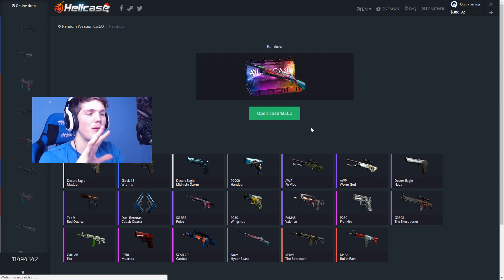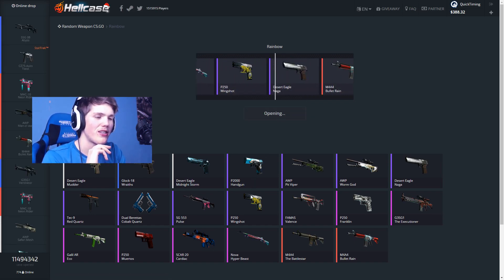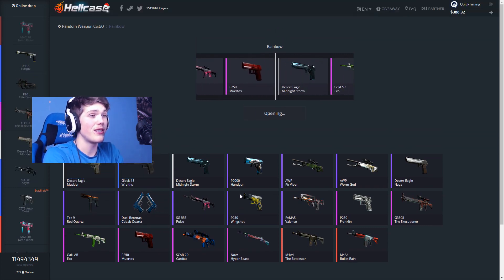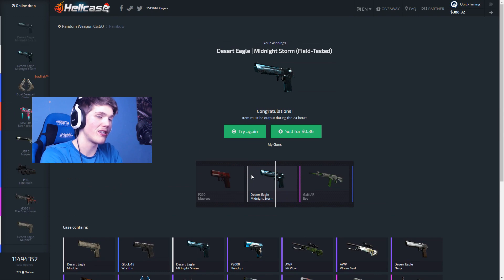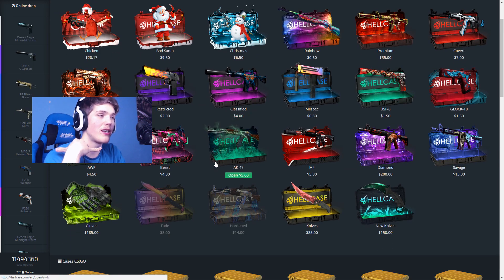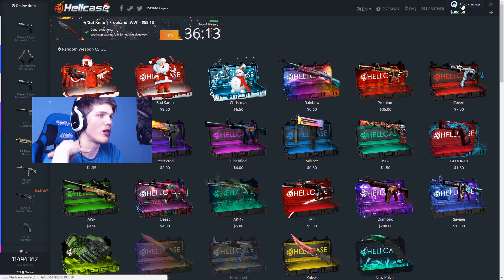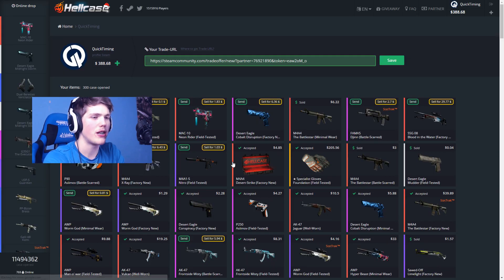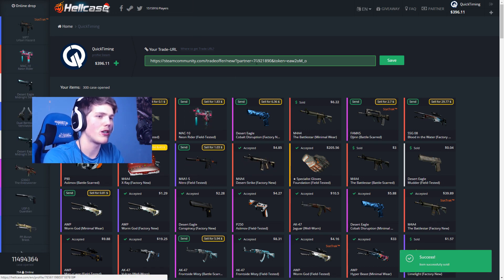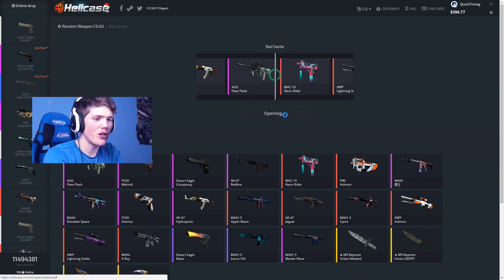You know what, this seems really random but this case is sixty cents — it just came out today, and for some reason I feel like opening it. It's called a Rainbow case. We need to hold back three hundred and eighty-five dollars for the gloves and diamond case, which basically means we're gonna have to sell something back to the website in order to open up a few more cases. So let's sell this back, and this back, and this back.